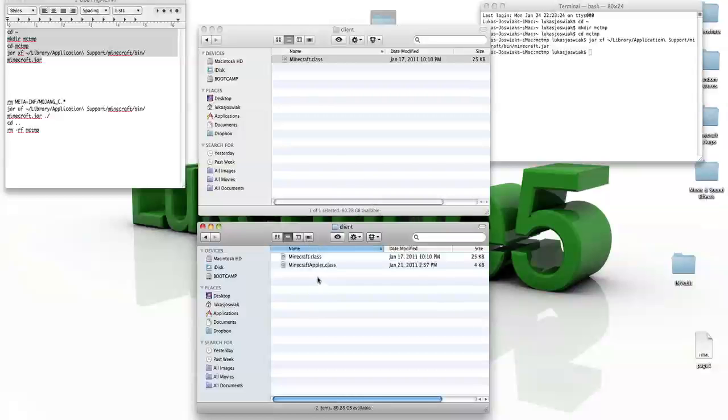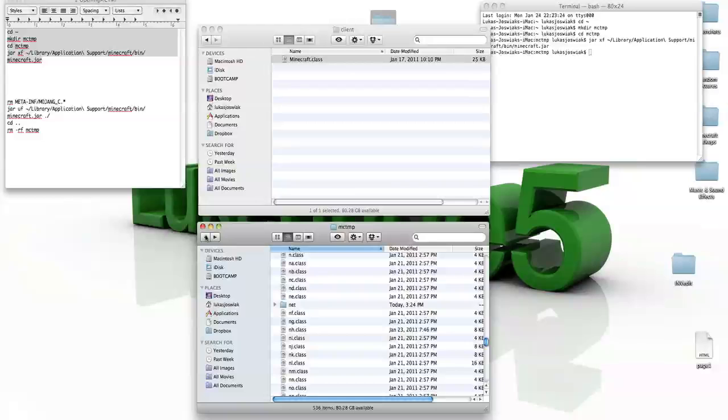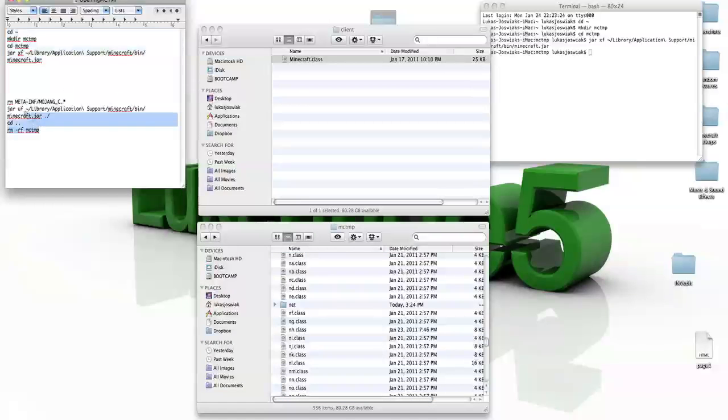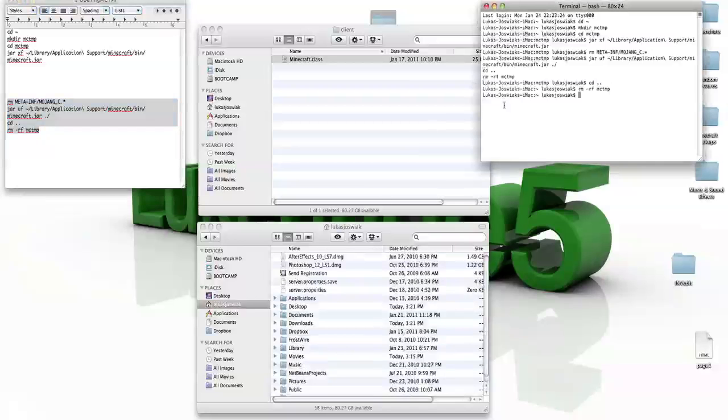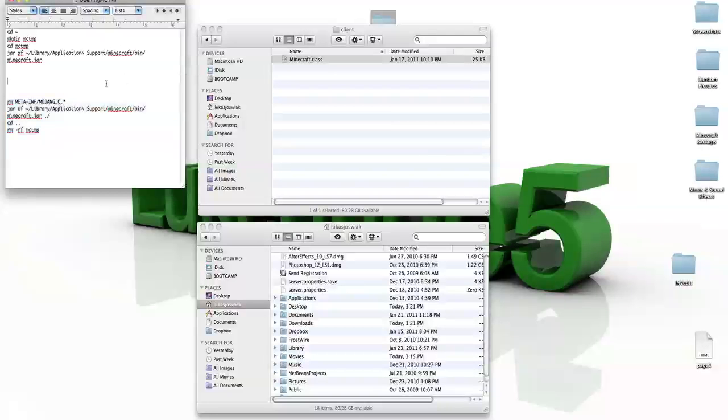Back in the mod folder, copy the minecraft.class and paste it into mctmp in this folder. So now you should have Minecraft.class and MinecraftApplet.class. Then go back to the description of this video and copy the second part of the code, starting at rm-meta-inf-mojang and ending at rm-rf-mctmp. Basically what that does is delete the Meta-inf folder and some other stuff. Paste it into terminal. The mctmp folder should go away.